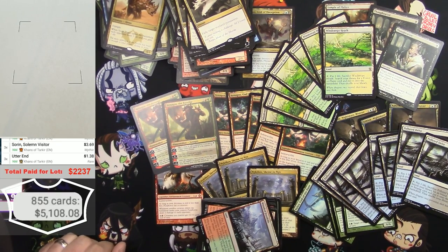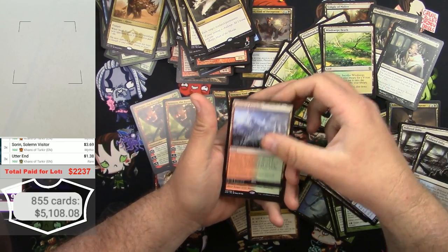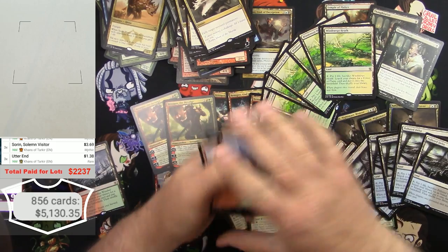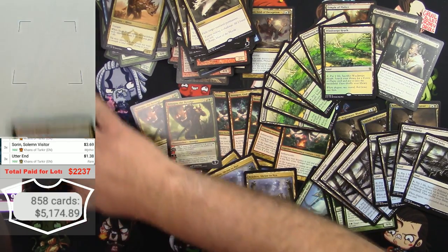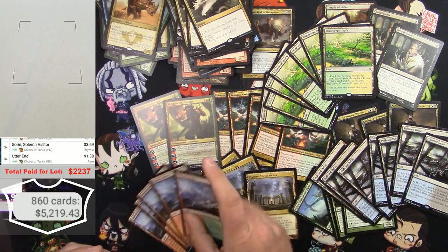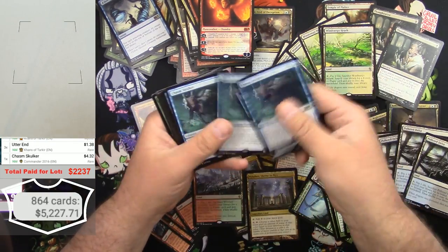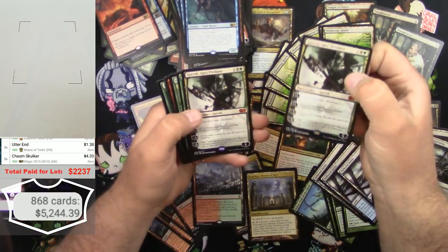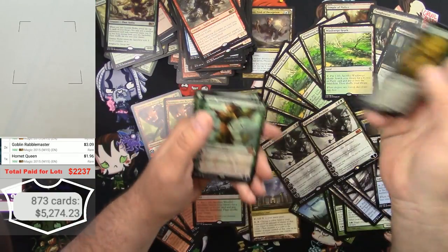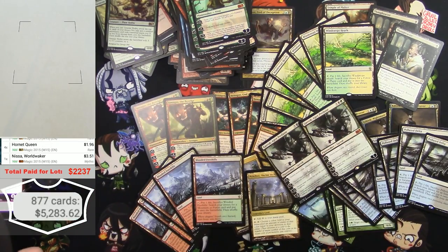I had assumed there might be some good stuff in this box but I was not expecting this. Wooded Foothills — one which we had already found — so 2, 3, 4, 5 of those. I'm going to have to clear this board again. And some Chasm Skulkers — those are cool — 1, 2, 3, 4, 5 of those. Garruk, Apex Predator — not the flip one — ten bucks for a couple of Garruks. And some Nissa, Worldwaker at $3.50 each. This is bonkers — absolute bonkers.